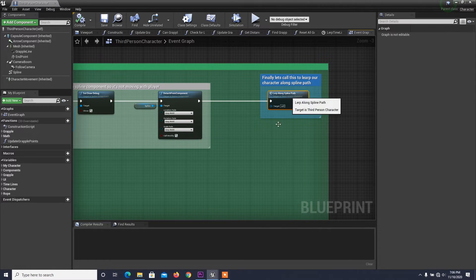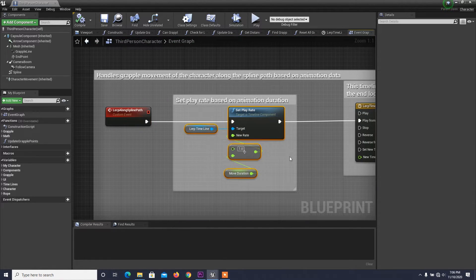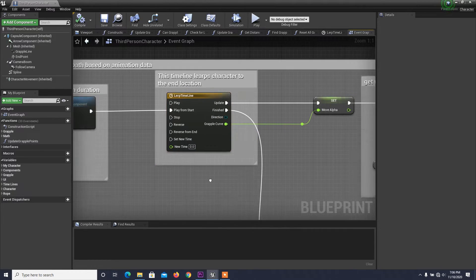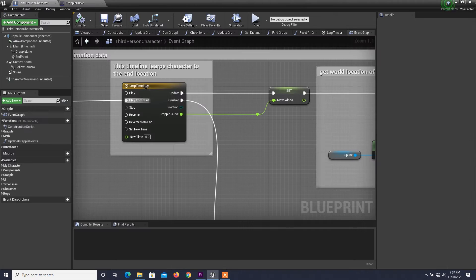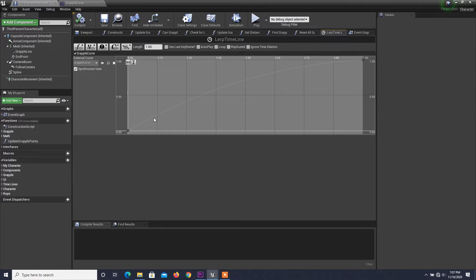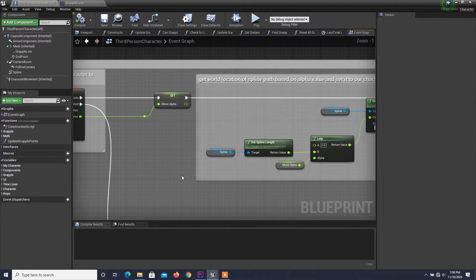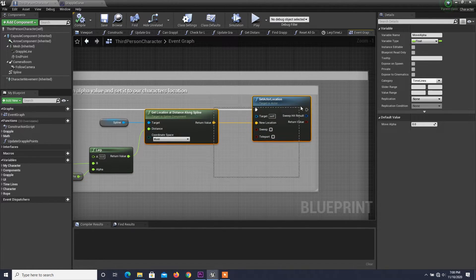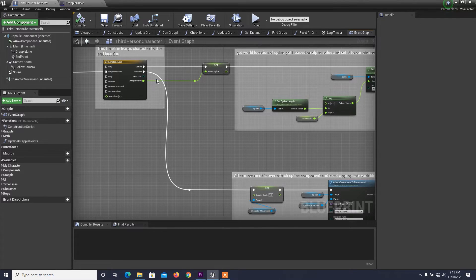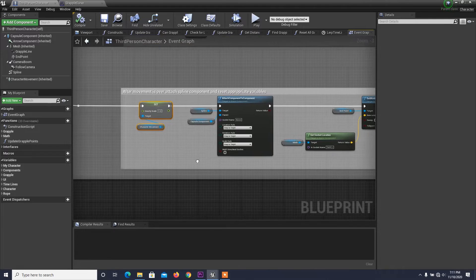The final step is to lerp the character along the spline path. For this we use a timeline with an adjusted play rate from the animation. We use a curve to make movement faster at the start and getting slower at the end of movement. We use this curve to get an alpha value which is used to select points along the spline path, and then set the character location to those points in order to move the character smoothly. Finally, at the end of the movement, reattach the spline component and set gravity scale to its default values.